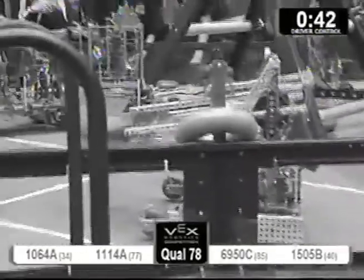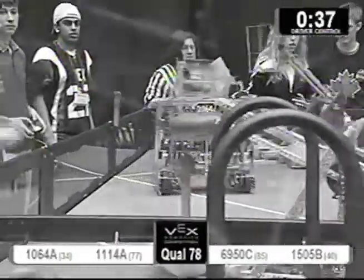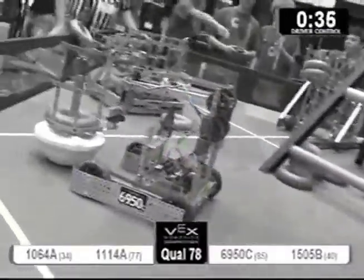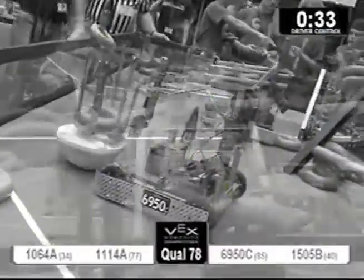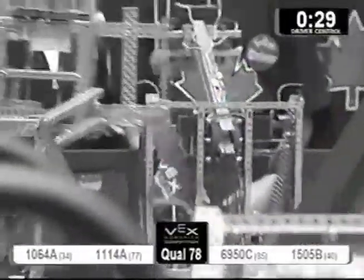15-0-5-B trying to de-score for red. And red comes right back with 11-14A, scoring for red. 10-64A just likes taking those blue tubes and putting them under the ladder.